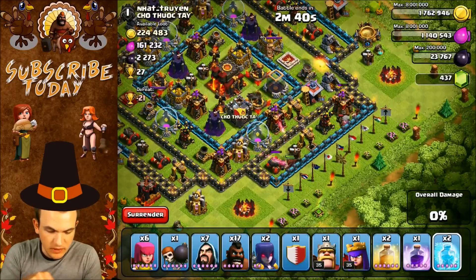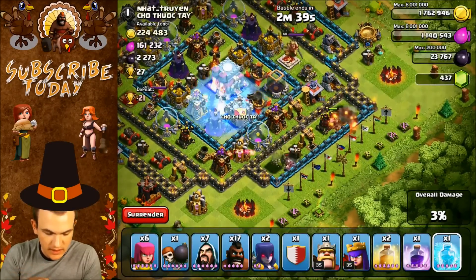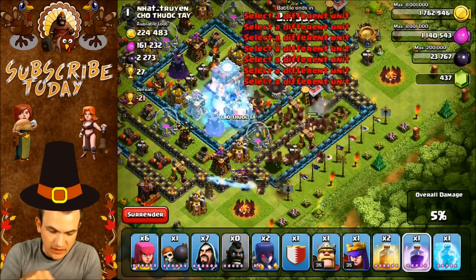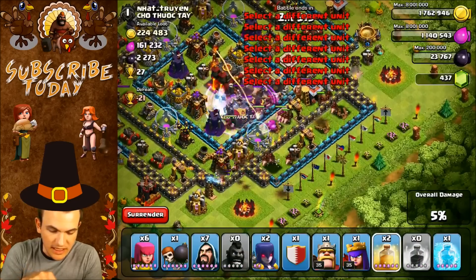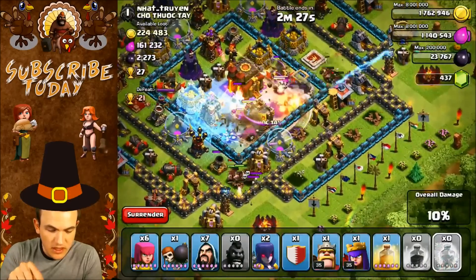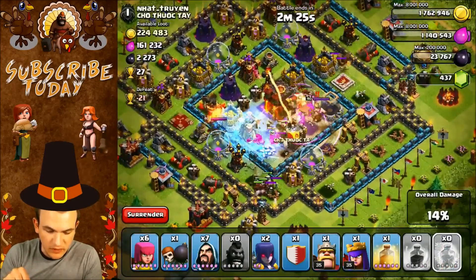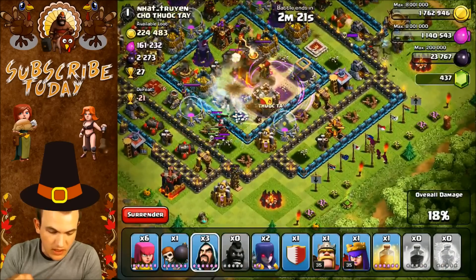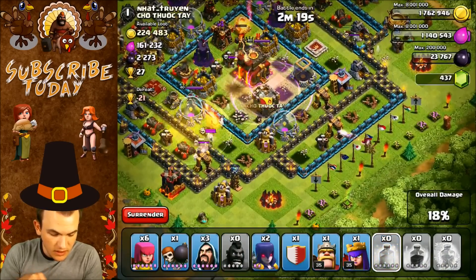I'm going to put the freeze spell down on this inferno tower, that wizard tower, and once the hogs get to the center I'm going to put down a rage spell so they can take it out as fast as possible. I'll put one more freeze over here on the inferno tower — the rage spell should help them take it out. They got the single-target inferno tower and the multi-target inferno tower.